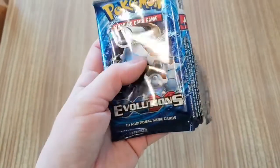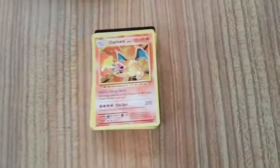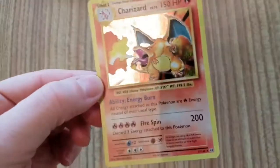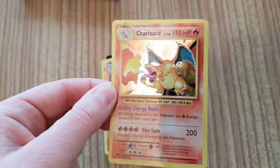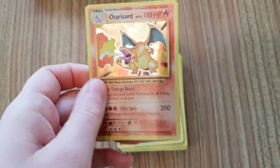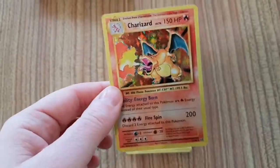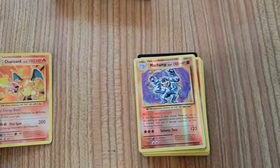Pokémon Trading Card Game Evolutions packs are really, really difficult to actually get, and I know why — because they have the exact look of the second series of Pokémon cards. That's the Charizard, and I've actually got that from the second edition of the Kanto Pokémon from way back about 20 years ago.